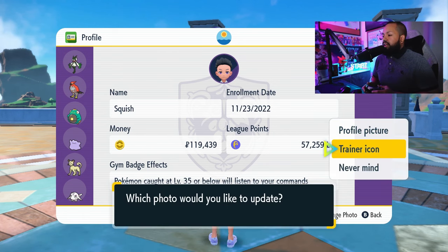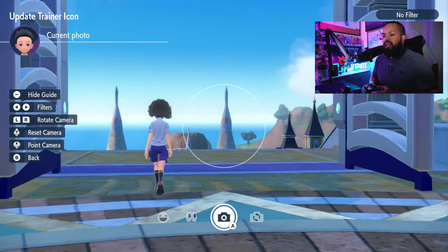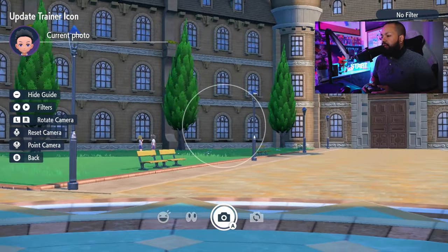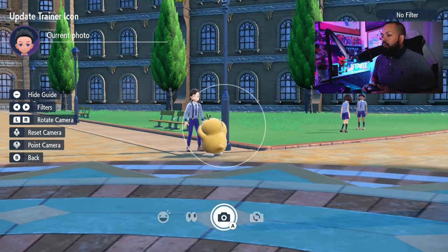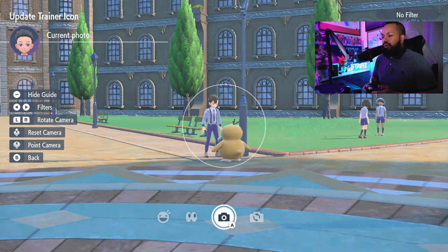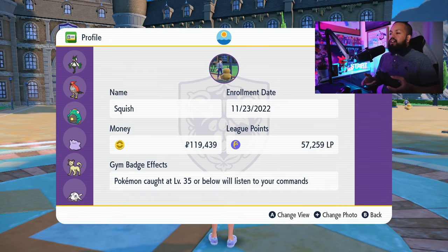My icon still looks a little funky, so we're going to go ahead and change my icon. We're going to hit take new photo once again. Let's just take a photo of anything — let's pick a random student or something walking by. We'll pick this Psyduck. I want that random thing to be my profile picture. And now that is my trainer icon of that random Psyduck and that person.